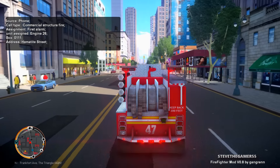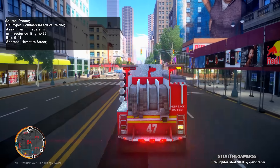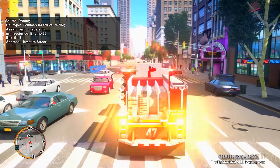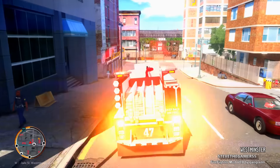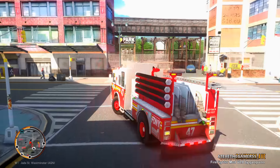Announcing a commercial structure fire, first alarm — oh my god, is this gonna be a busy day today? All right, we're gonna take the one way over here. Come on everybody, let me pass — coming through, coming through. That might be the bowling alley, I don't know. Let's head over there right now.